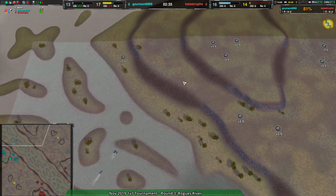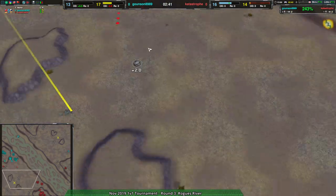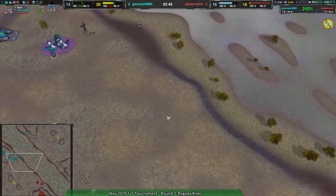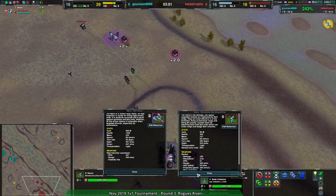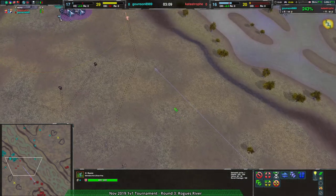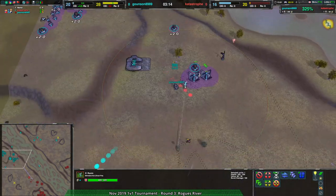Gownson is responding by expanding to the north, but Catastrophe got there a little bit faster. It's possible, especially if they start building a lot of Ronin, that Catastrophe could pretty easily outpace Gownson and take the match despite the matchup being a little awkward. Mace speed compared to Ronin - they're about the same speed, which makes it tricky. But Ronin outrange Maces, so Ronin should still win. Ronin would still win the fight - Maces aren't that fast.